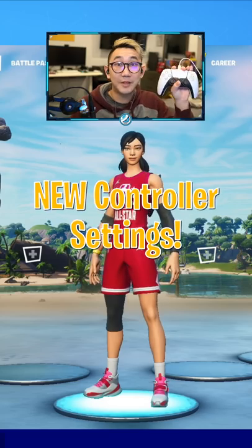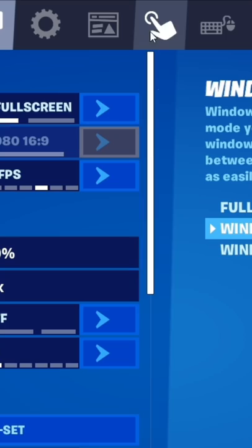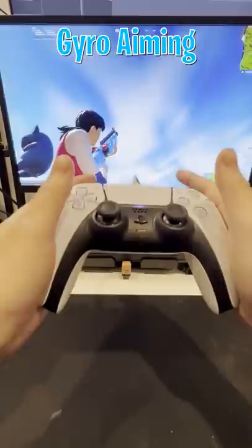In today's update, Fortnite added two new mechanics for controller players that could change the game forever. If you play on mobile, PS4, or PS5 controller, you'll see a new icon for touch and motion controls. The first setting is gyro aiming, where you can now literally aim by moving your controller up and down or left and right.